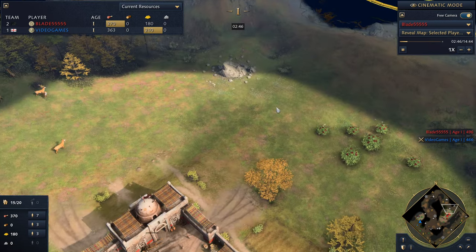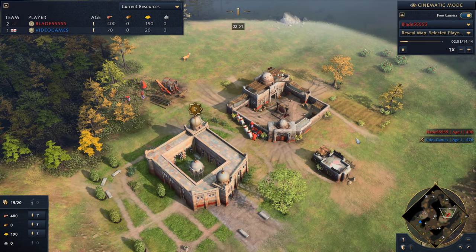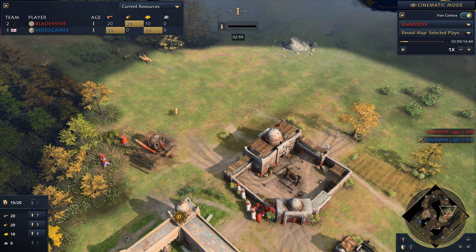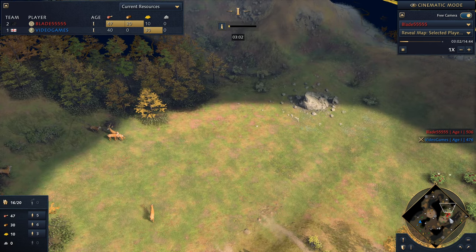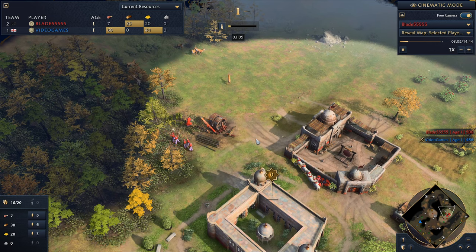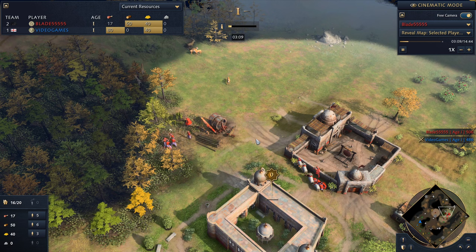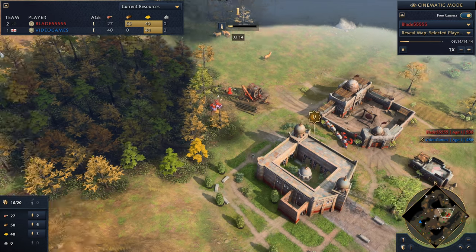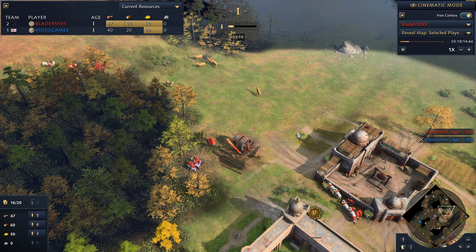Once you get your second town center going and you're pumping out units or villagers, you're going to go into three archery ranges. The three archery ranges will eventually let you outproduce the English longbows to where you can just take them out. The nice benefit to our archers instead of longbows is they're faster, so it's a lot harder for English to retreat. The English longbows are stronger, so you do have to take that into account.